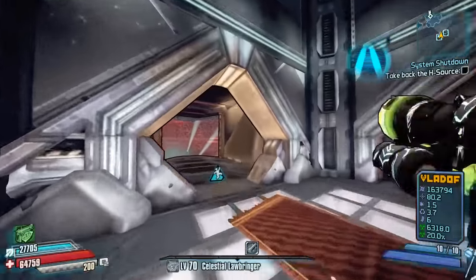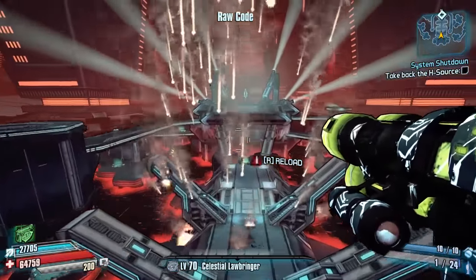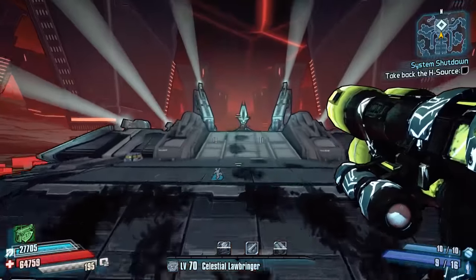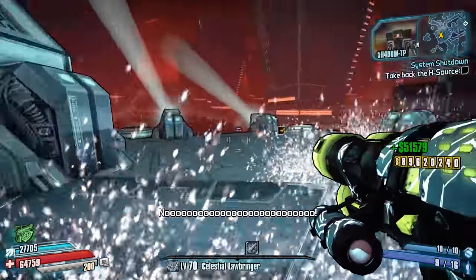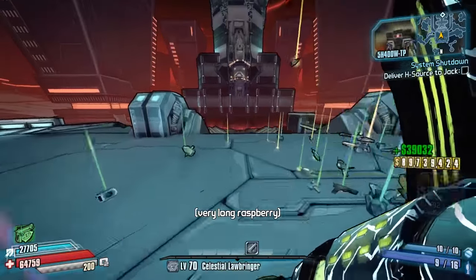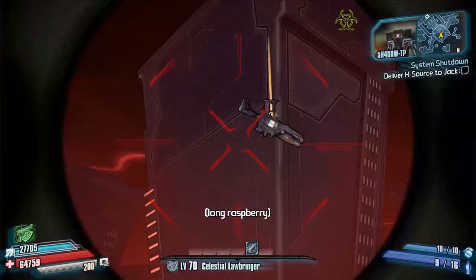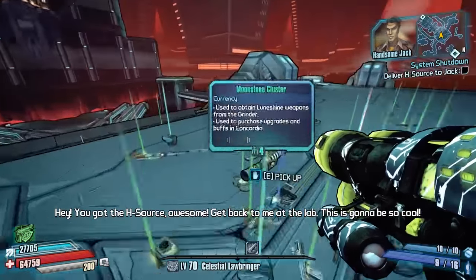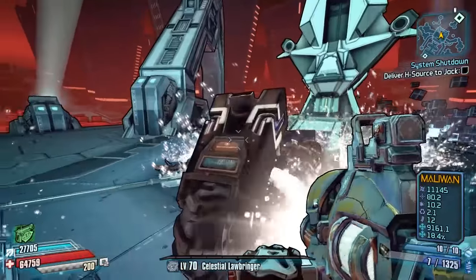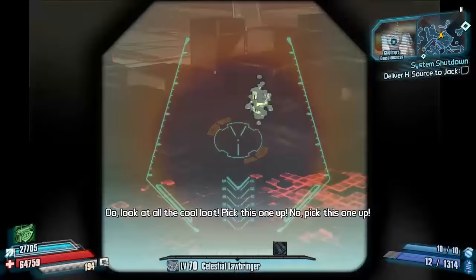To get the Absolute Zero you unfortunately can only obtain it via a random loot source — there is no designated boss drop for this, as with many things in the Pre-Sequel. That means you can find them in vending machines randomly, and they can also be obtained by random world drops from bosses, ultimate badasses, anything with a loot pool. I'm right now at Shadow Trap doing the classic EOS farming glitch — and there you go, it's popped out right there. You can also get it from the grinder using the recipe of two legendary weapons and a purple laser weapon.